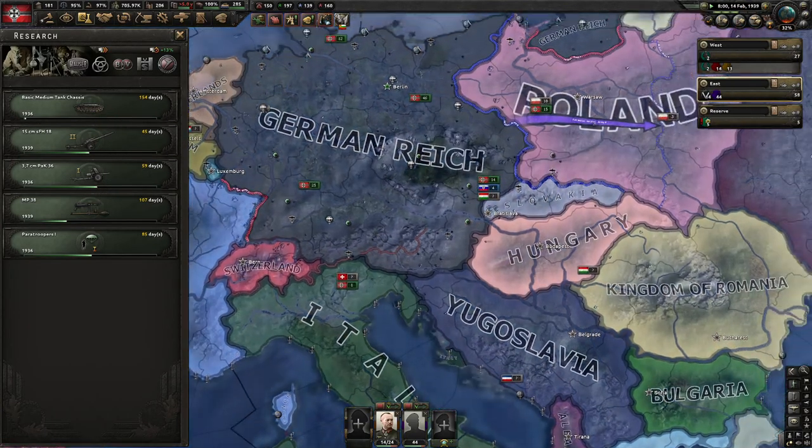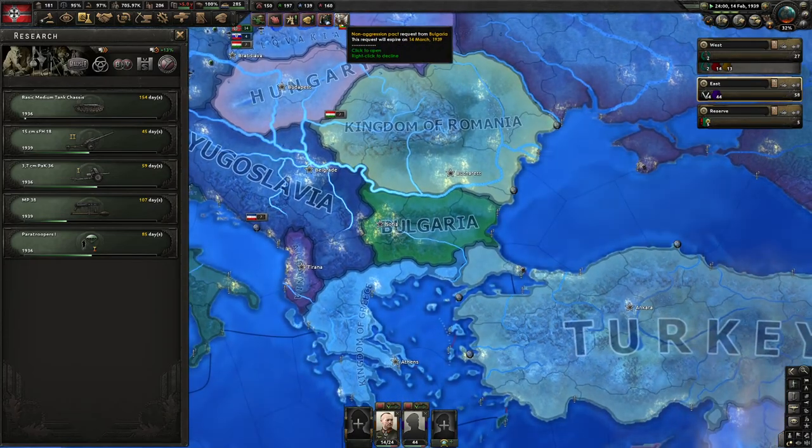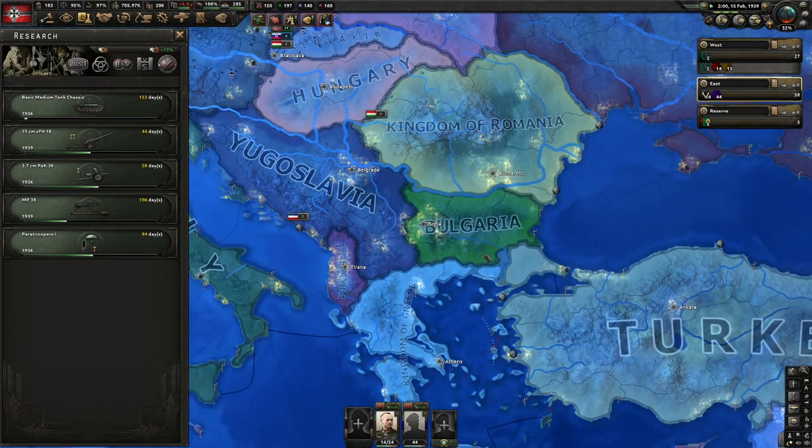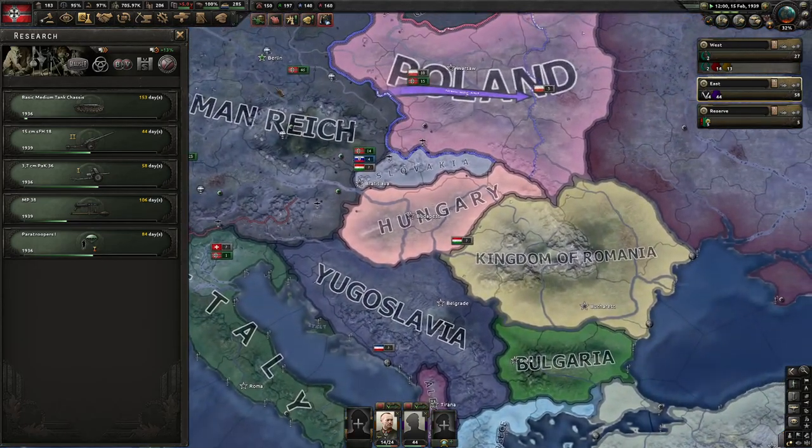I think we get a free model here, but I'm not sure exactly, so we'll see what that's all about. Gary — a non-aggression pact. Yeah, we're not going to invade you. There are a few countries between us, but we'll accept that.